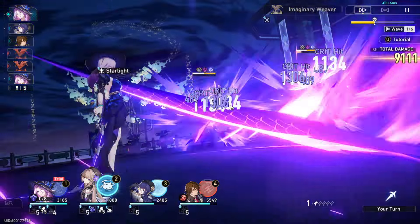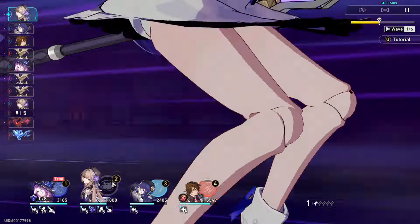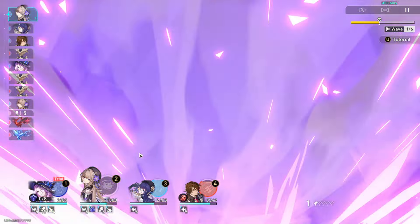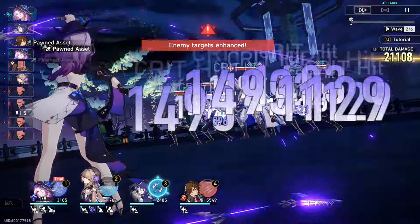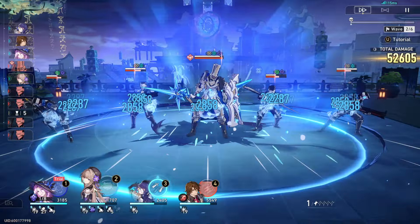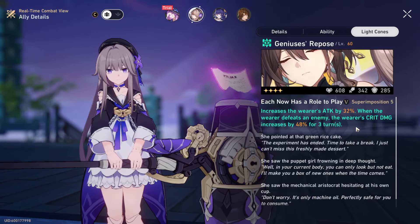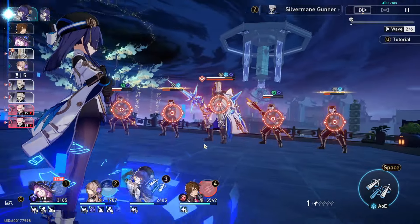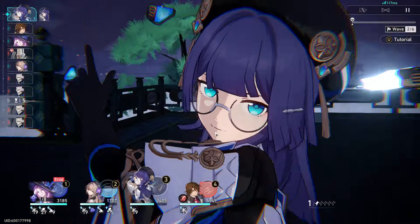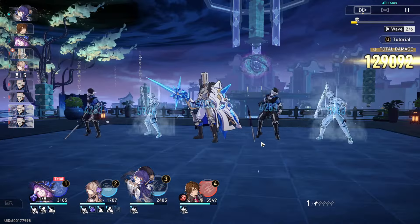As you can see, we are already shredding. The free Herta was not doing all that, I'm going to tell you right now. Plus, the light cone I'm using is helpful — I get crit damage when I defeat enemies. Crit damage is 48% for 3 turns because I defeat the enemy, plus it gives you 30% attack. It's a pretty nice light cone — not her best by any means, but it's a good one I just had laying around for Herta so I could use other light cones on other erudition characters.